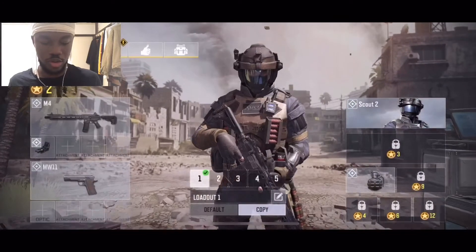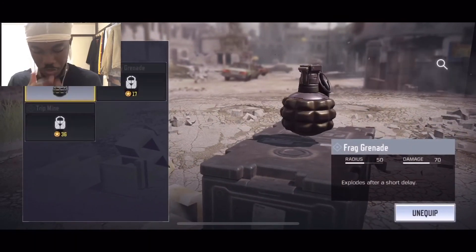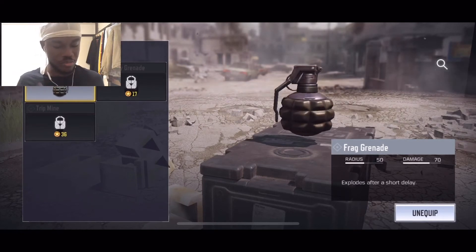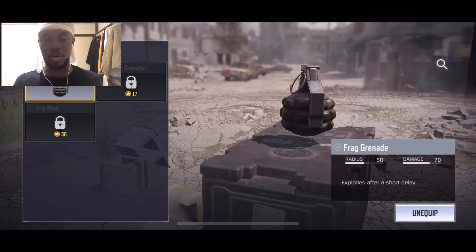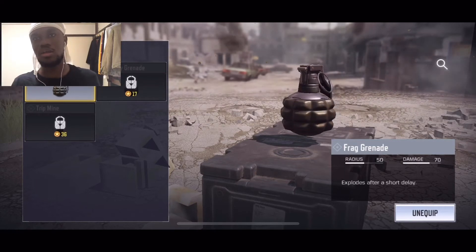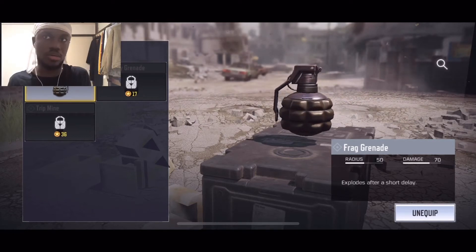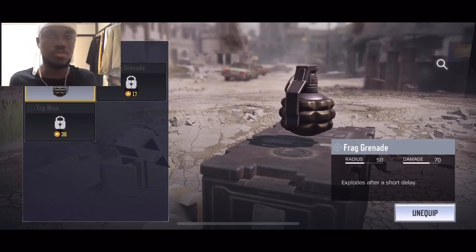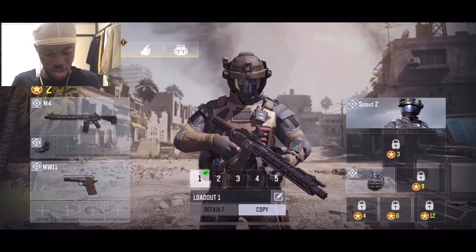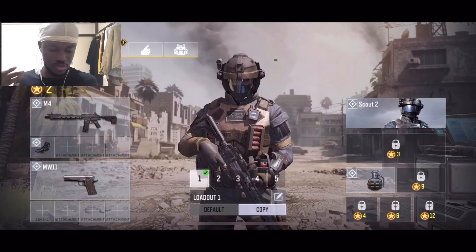For my secondary, instead of a knife we're going to work with the MW11 so that if I run out of bullets I can switch. And for grenades — I like the semtex because it sticks. If it's sticking in one spot I'm able to move away from it, versus a frag grenade which could still be rolling and cause you damage somehow.